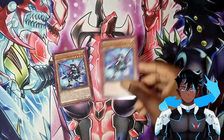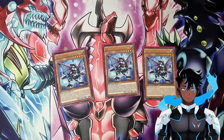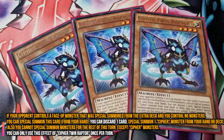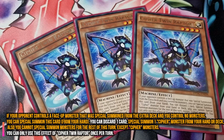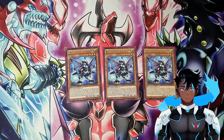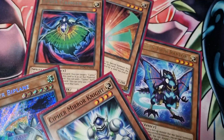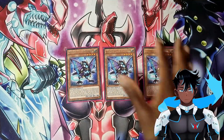So up first is three copies of Cypher Twin Raptor, which is your best and may as well be the only starter of the deck. It can special itself out from your hand if you control no monsters and if your opponent controls a monster that was summoned from the extra deck, which in today's format is very more than likely, especially when you're going second, which this deck is all about. It also lets you special summon any Cypher monster from your hand or deck by discarding a card. Your target for this will usually be the next two cards I'm going to go over.